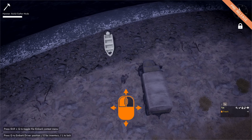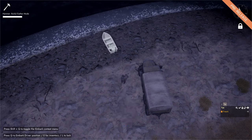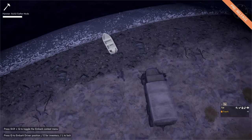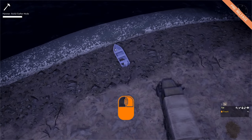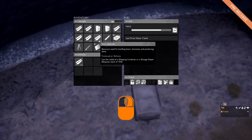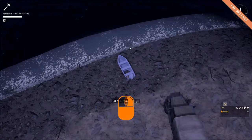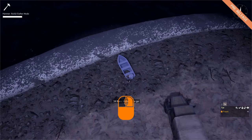If we hold down the right mouse button we can change the orientation of the blueprint, which is helpful if we want to drive it into the water after we place it. To place it we simply left click — that will place the blueprint. We then come to our truck, grab the basic materials we need (60), walk up to the blueprint and hold down the left mouse button to hammer in the basic materials.